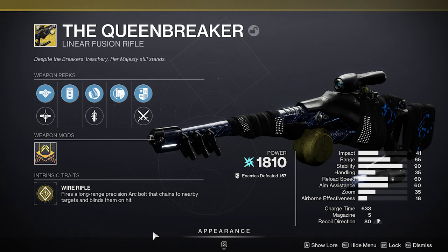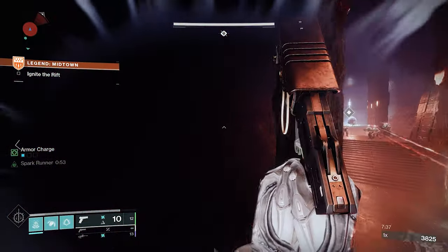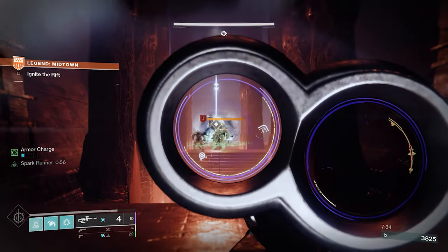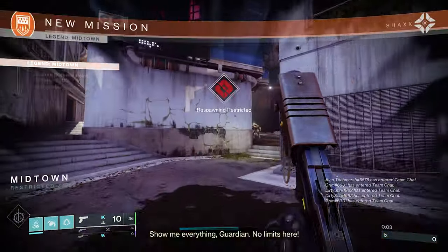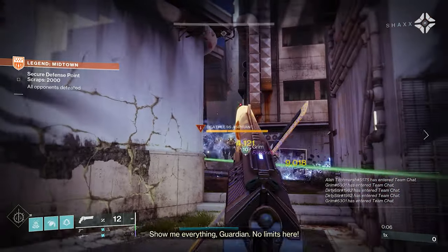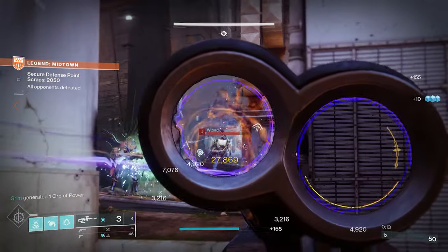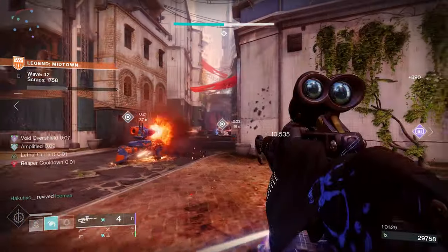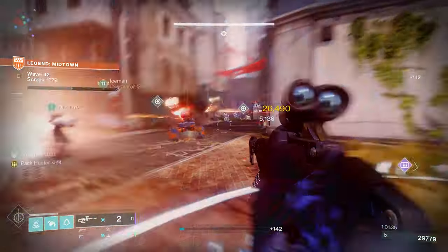Queen Breaker's Bow also fits into the build — it fires a long range precision arc bolt that chains to nearby targets and blinds them on hit. It blinds the target you hit and also has an area-of-effect blind. You can see I've shot one target there and the surrounding enemies are completely blind. Combined with Moth Keepers Wraps, blinding grenades, arc fragments, and Indebted Kindness, you can control eight or nine majors with just a couple of hits.